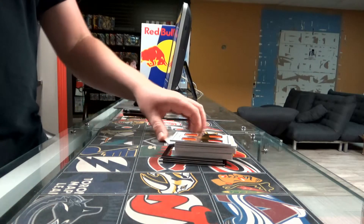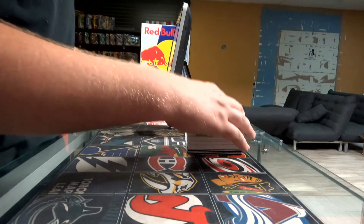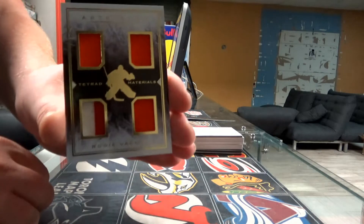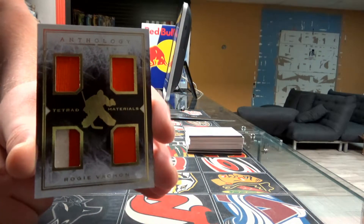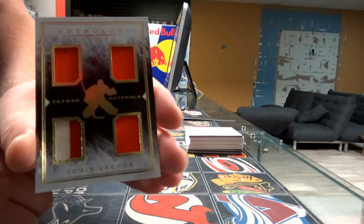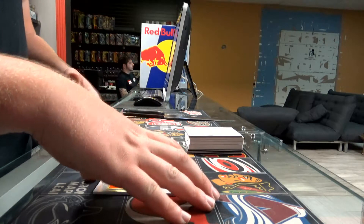All right, so we start with a T-Trad Material, TM27, Rogi Basham, goes to Los Angeles Kings. Another nice hit for the LA Kings.